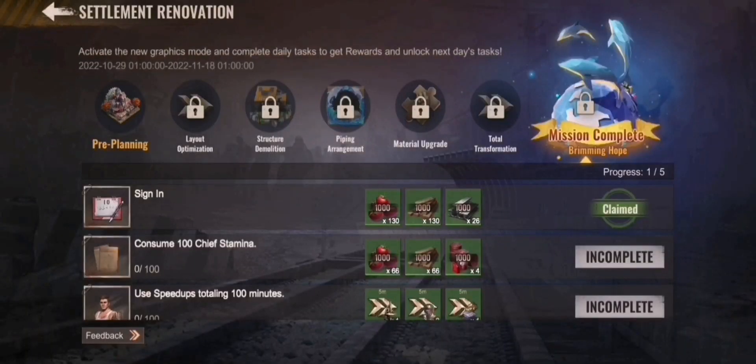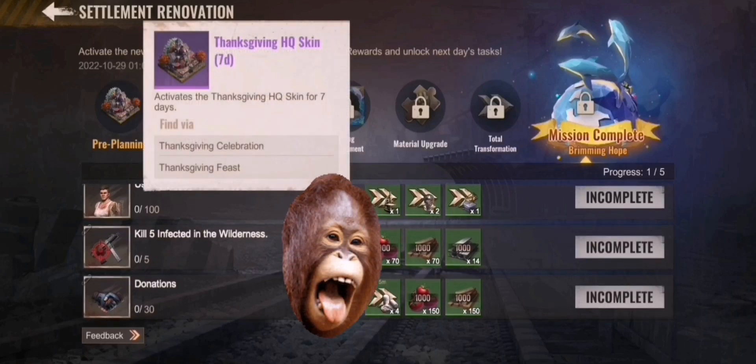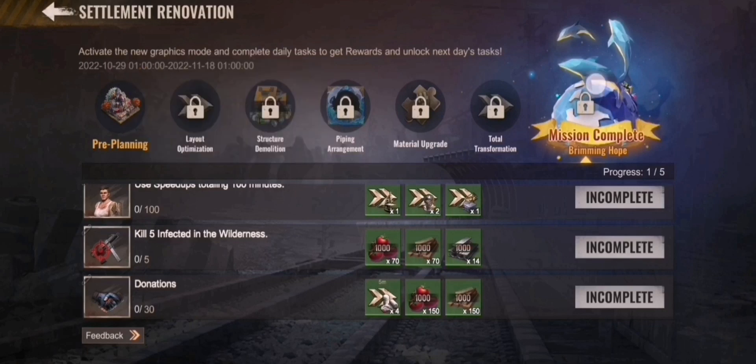There will also be an event called Settlement Renovation where you will get some tasks to do. Then you will get some rewards: a seven-day skin, a frame, Golden Radiance, and something called Brimming Hope which I can't show you right now.